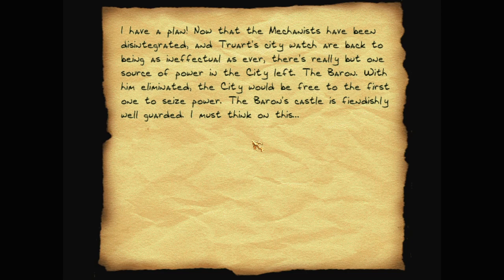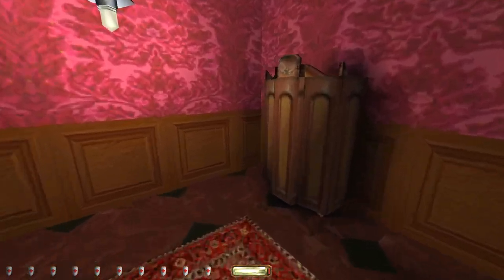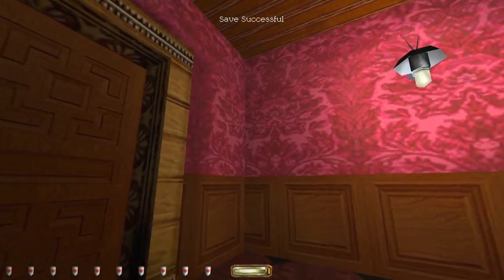With him eliminated, the city would be free to the first one to seize power. The Baron's castle is fiendishly well guarded - I must think on this. Well, we have some incriminating evidence. Maybe I made it up, maybe I imagined it all.